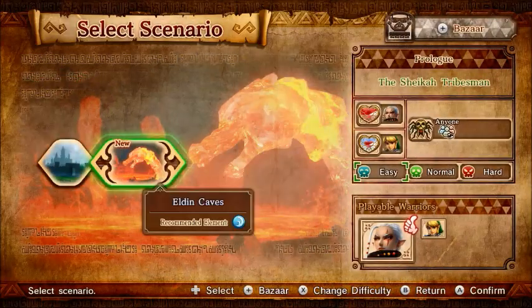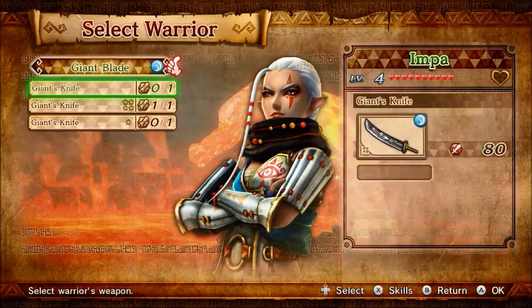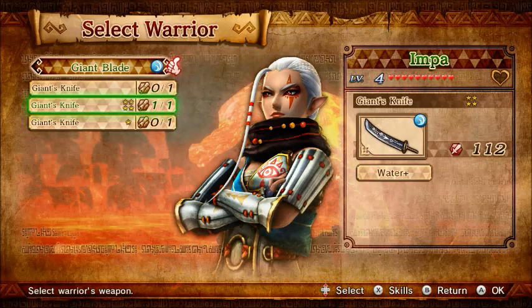Wait, let's go back real quick. We're going to change it to normal difficulty, because easy is too easy. So I am going to be picking Impa for this one. And I was able to get a really good blade for her — it's 112 power and it has water plus.